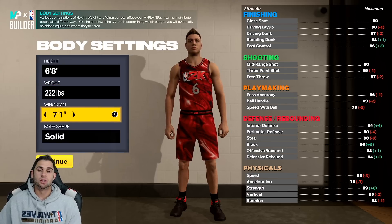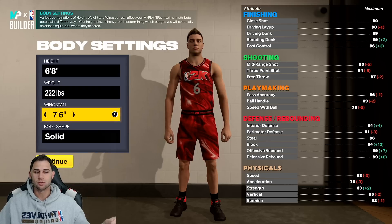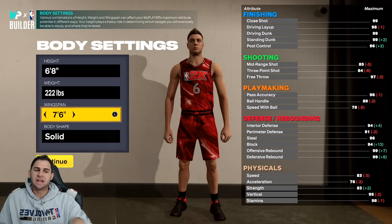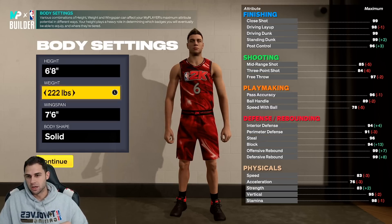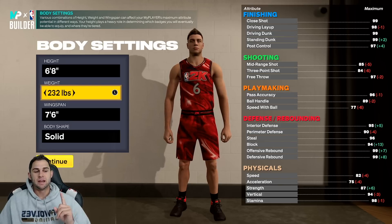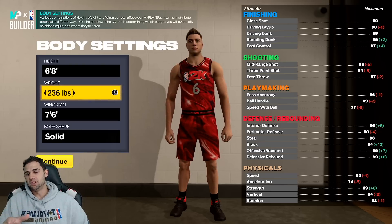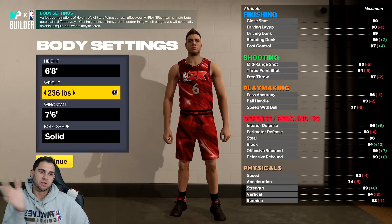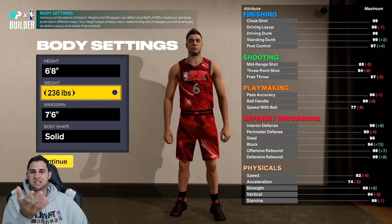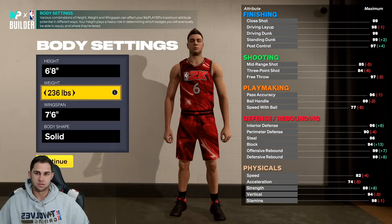We're going to crank up this wingspan all the way to max. Wingspan has always mattered in 2K, and this year especially with how I'm making this build, having max wingspan is really going to help us. We want 89 strength because that gives us gold bully. Make sure when you're making your builds you understand the thresholds you need to reach certain badge levels. I know gold bully is 89 strength so I'm going to make sure this build has 89 strength.